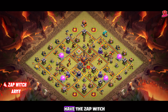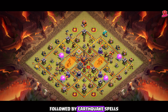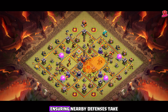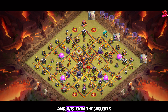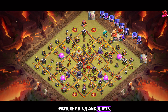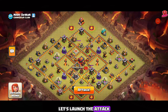At number 4, we have the zap witch attack strategy, which is quite straightforward. Start by eliminating the inferno towers — drop 4 zap spells on each, followed by earthquake spells. Since the enemy queen is near this air defense, we can also take her out, ensuring nearby defenses take some damage too. Next, we'll deploy 3 golems spaced apart to act as tanks for the witches, and position the witches in a long line behind the golems. Place the wall wrecker in the center aiming toward the town hall, and follow it up with the king and queen. This approach lets the flanks be cleared by the side troops while the main force drives through the core of the base.